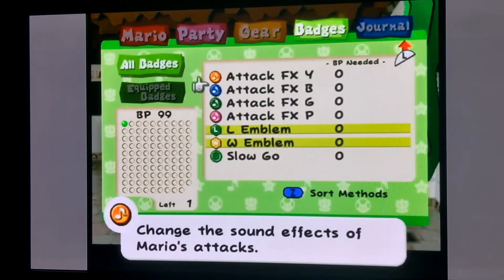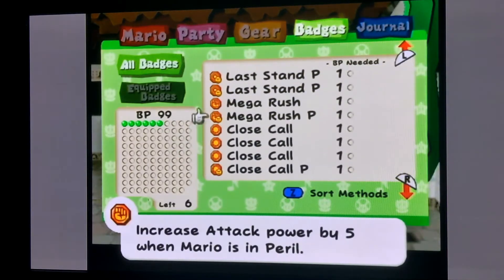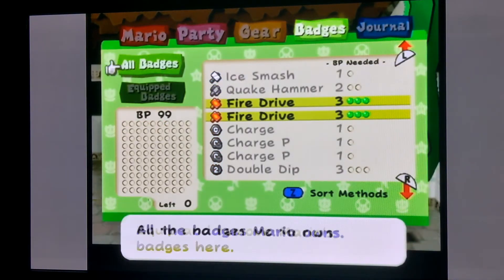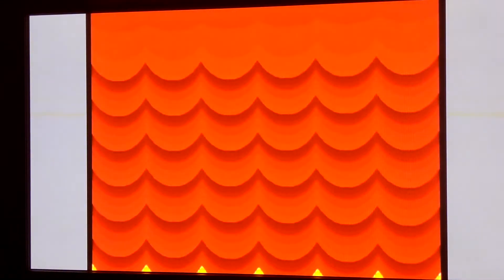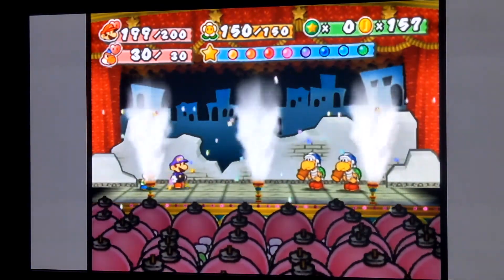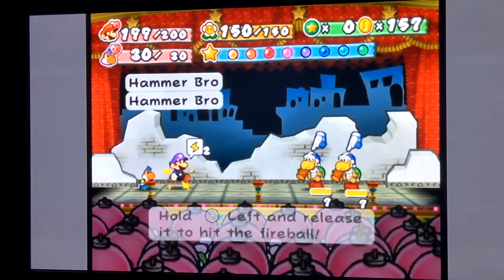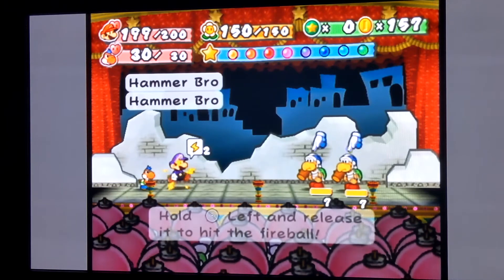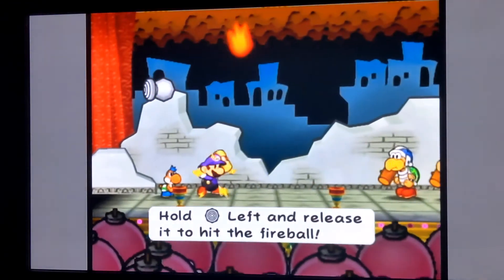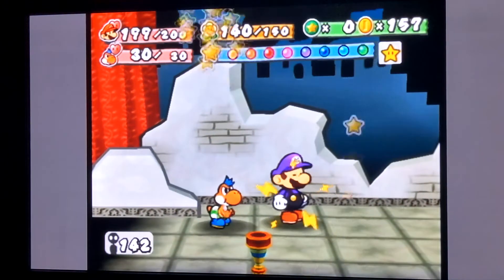One fire drive normally does 7 damage, right? With four attack ups — so I'm gonna guess, if it does two extra from an extra fire drive badge, it's gonna do 13. Is that how math works? Yeah — 13, that's my guess. Got 12 and 11. Maybe it only does one extra damage for equipping another fire drive badge — I'm not sure.